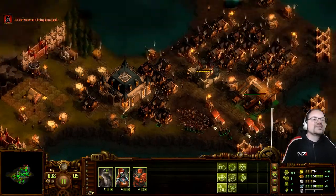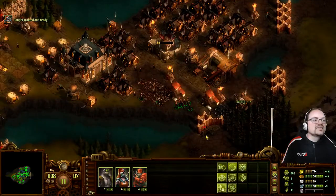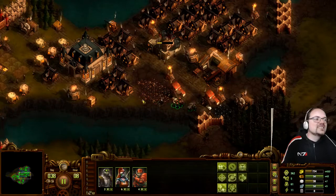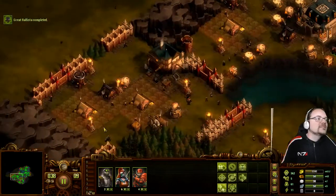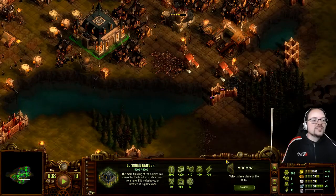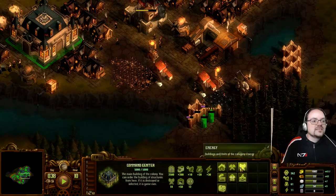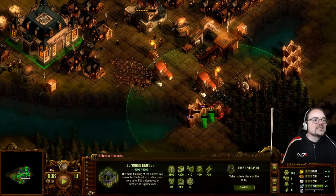It's a small horde, but it's definitely dangerous. This wall definitely needs extra support in the form of a ballista — and can't get it because of space.